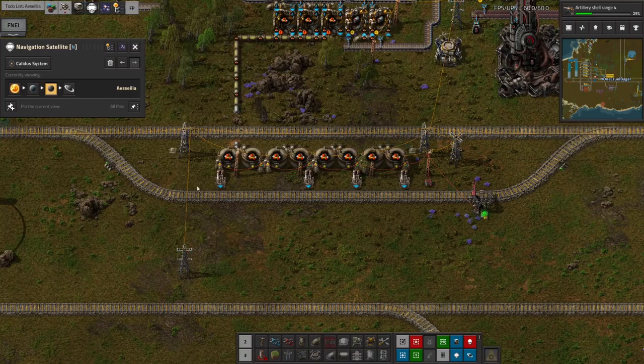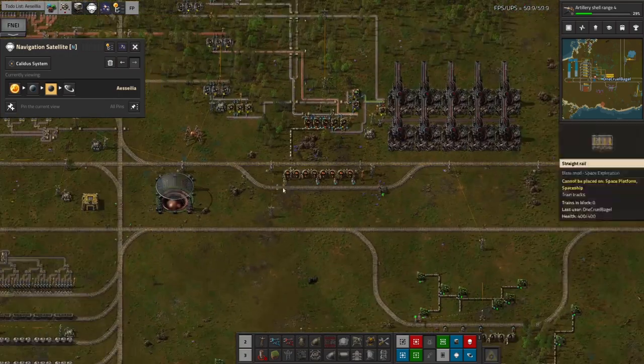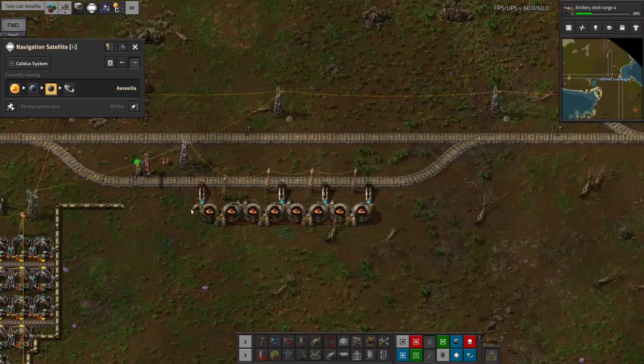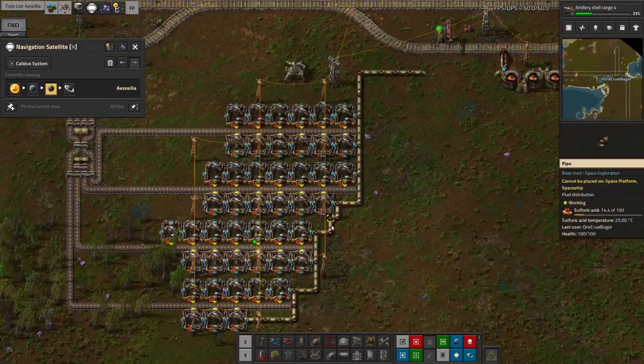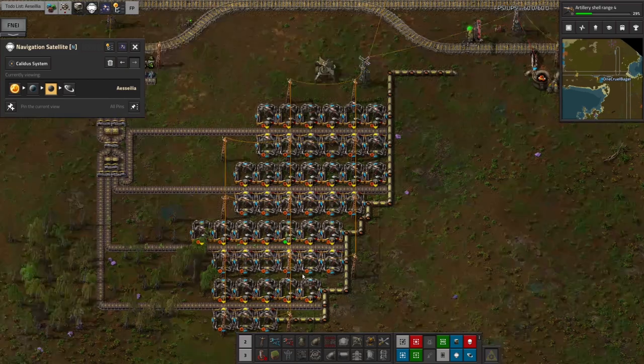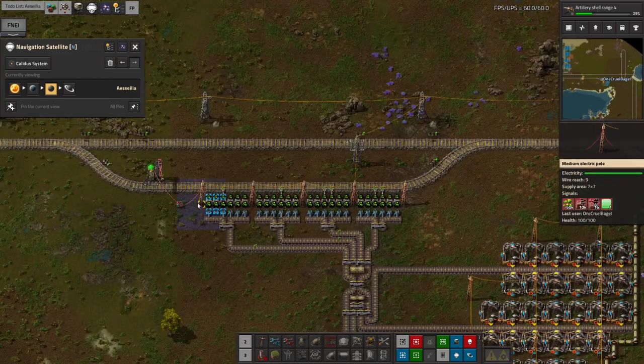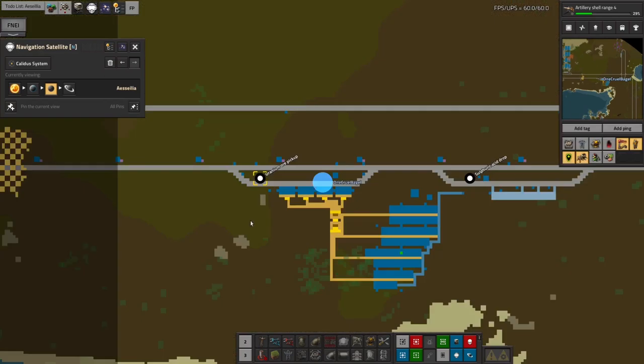From this station, the sulphuric acid can be picked up by a fluid train and taken up here, dumped out, and we're using it to mine the uranium up here. That's going into these chests over here at another station. We've got about 50,000 of it now, so that's working quite nicely.